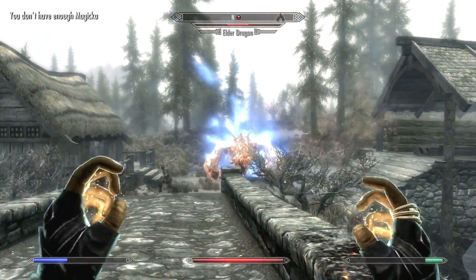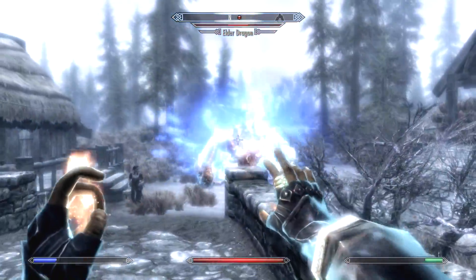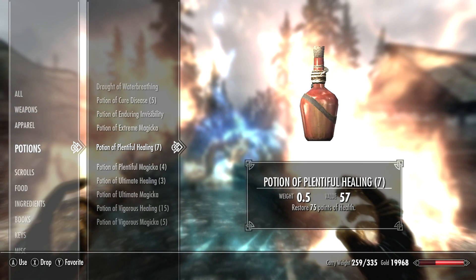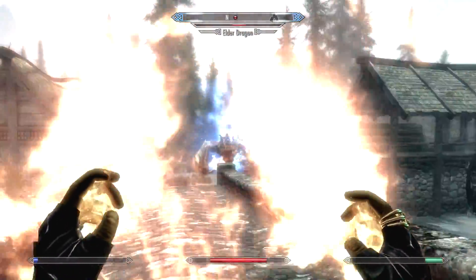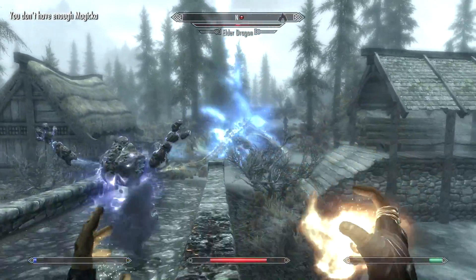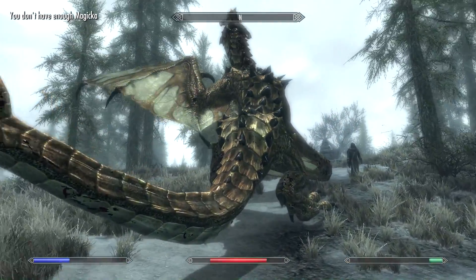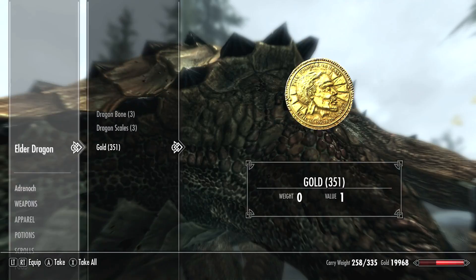Let's use Dragon Rend again, anytime we have it available. Highborn is done — we don't have enough magic. Let's heal up a little bit. We just need to rely on Wrath and Fury. Can't fly in the air. Wonderful Incinerate shot by me. One more should do the trick. Down goes the Elder Dragon. Thank you very much for playing. You failed, but that's quite alright.